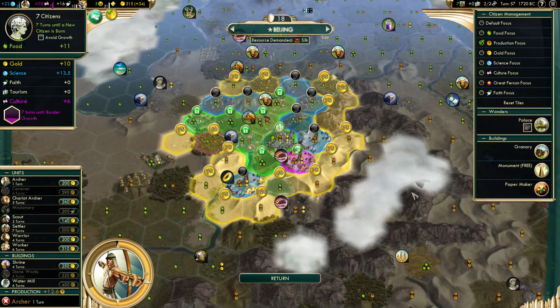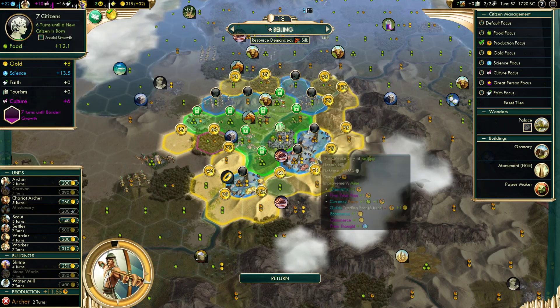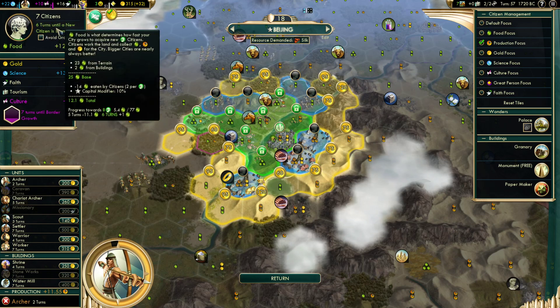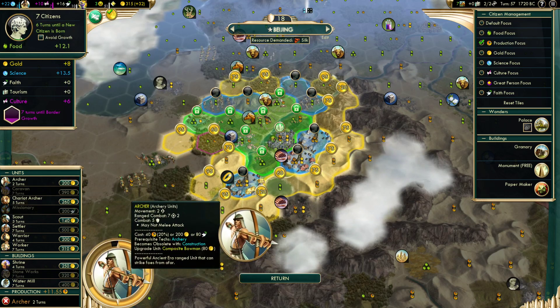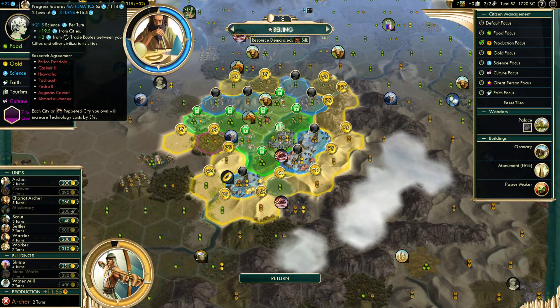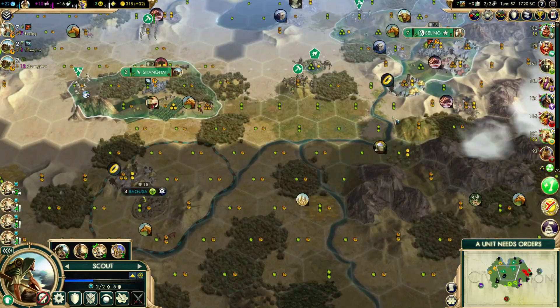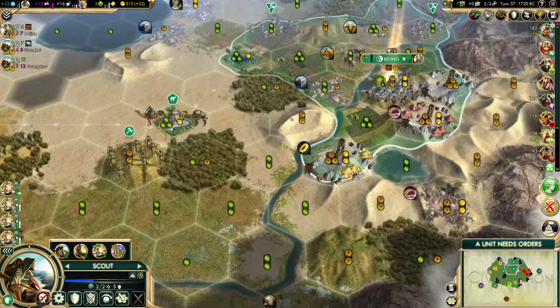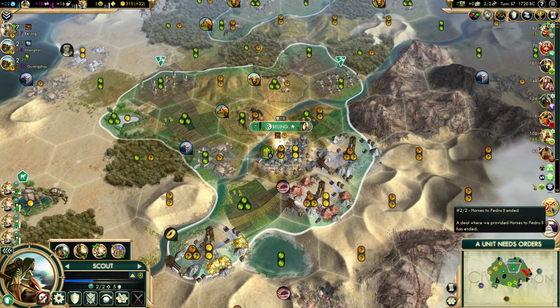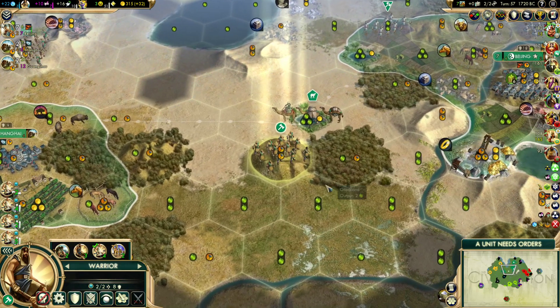We're at seven pop. If we come here — six turns to grow. Last archer we built said it was going to take four turns, so once this is finished, another four turns we grow and then we throw everything into our good hammer tile. We might actually be at eight pop when we first start Hanging Gardens, and that'll be right around the time we get to policy two. When you think about it, we haven't really lost anything in terms of time and progress there.